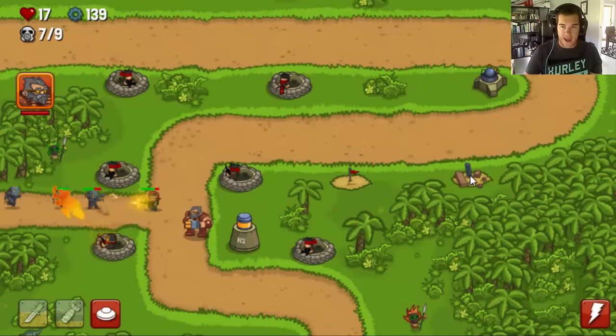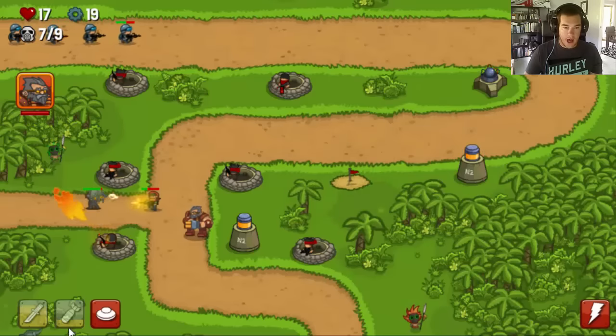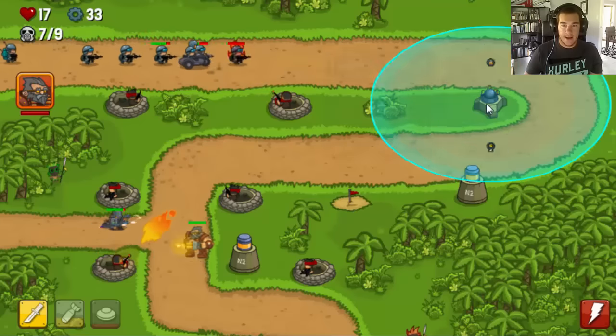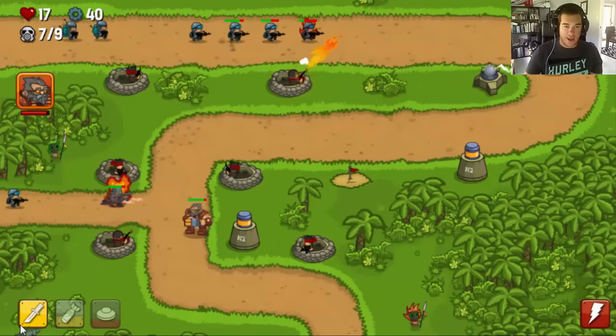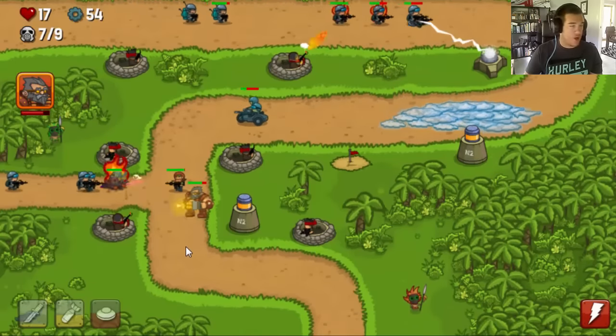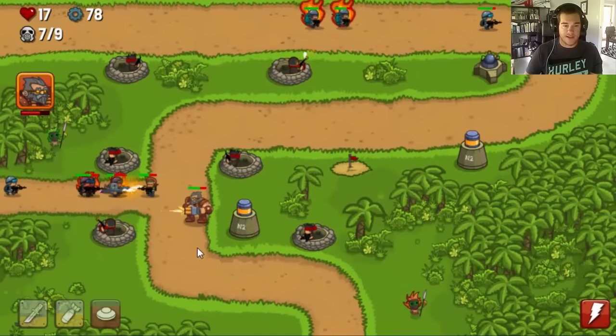I might have to invest in an ice bunker over to the side here, and then I'm also going to try and put another Tesla tower just here to try and kill those vehicles that come around the top here around the side. Basically, hopefully we can do that in this Impossible Tower Defense game.